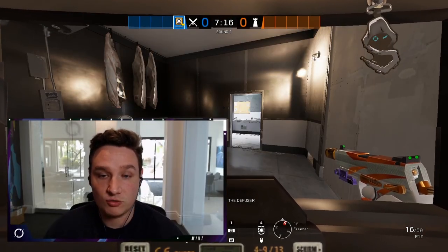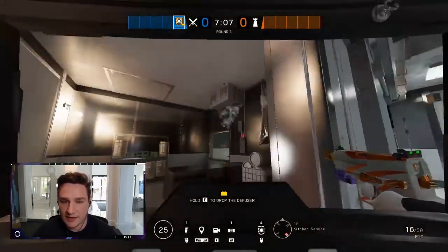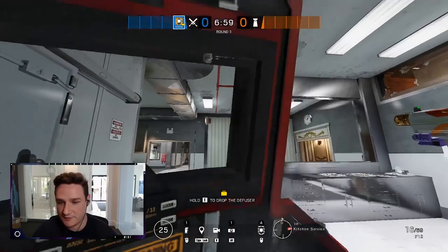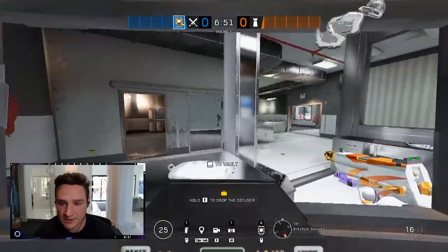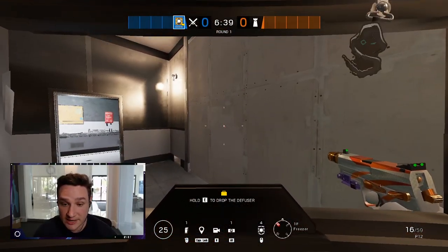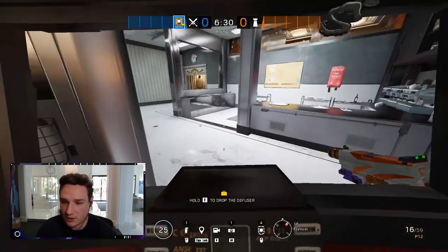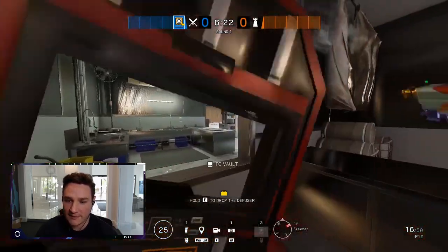Another great spot for Blitz is on Cafe attacking Kitchen. Maybe your team is doing a full floor execute — your hatches are open, your Buck has breached above, but there could still be a player sitting in Bunker ready to stop your execute. For Blitz, you'd need to get the hatch open and drop in. If you need to use a smoke grenade on windows or open walls, feel free. Once you drop, as Blitz you're able to push anyone out of close quarters left and right in tandem with your team. Using a shield operator in that spot definitely strengthens the take.